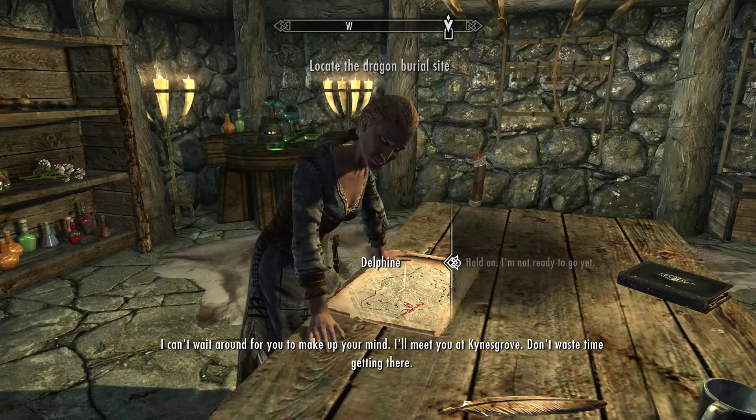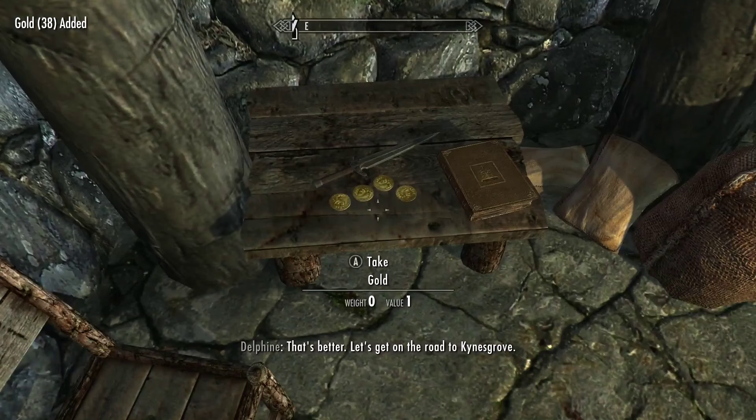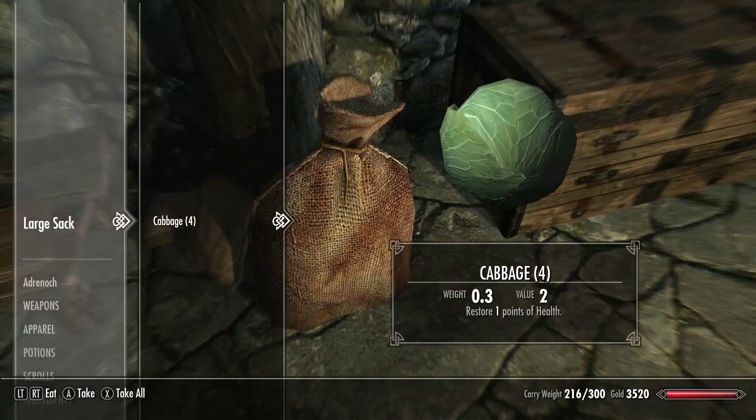'So where are we headed?' Kynesgrove — there's an ancient dragon burial near there. If we can get there before it happens, maybe we'll learn how to stop it. 'Hold on, I'm not ready to go yet.' 'I can't wait around for you to make up your mind — I'll meet you at Kynesgrove. Don't waste time getting there.' Alright jeez. So this serves as a pretty cool early free base that you can use. There's a lot of stuff in here.